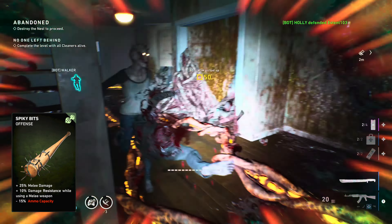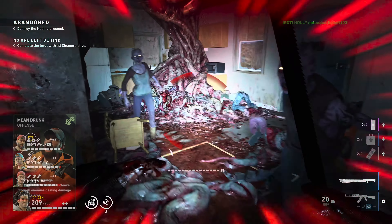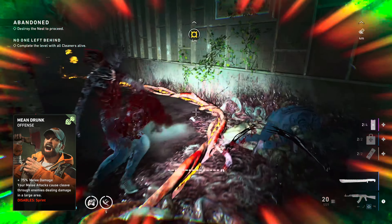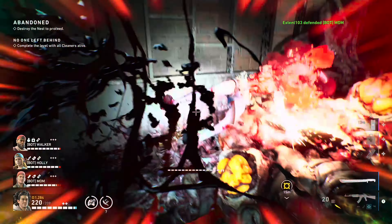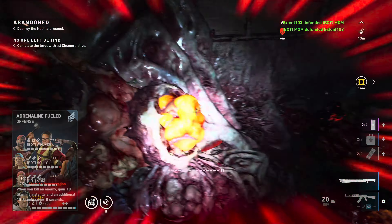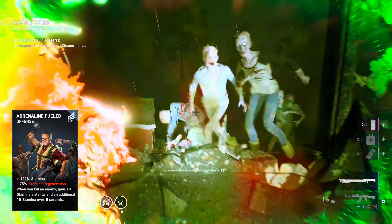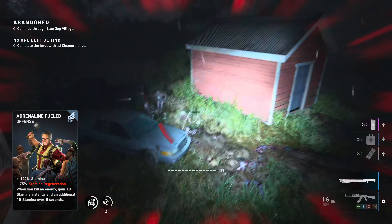To be this indestructible melee machine, it's basically all the melee cards in the game combined with a lot of stamina. We start with Batter Up, which gives you a nice 50% melee damage, then Spiky Bits for 25% more melee damage and some damage resistance. The minus 15% ammo capacity won't hurt you because you're meleeing.